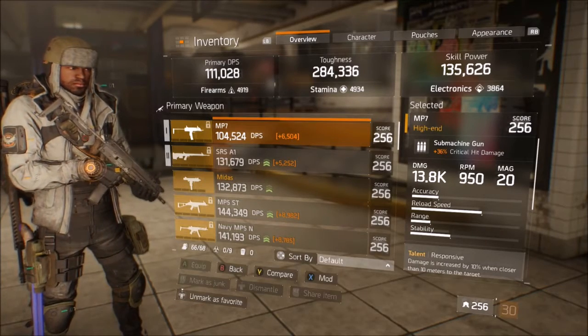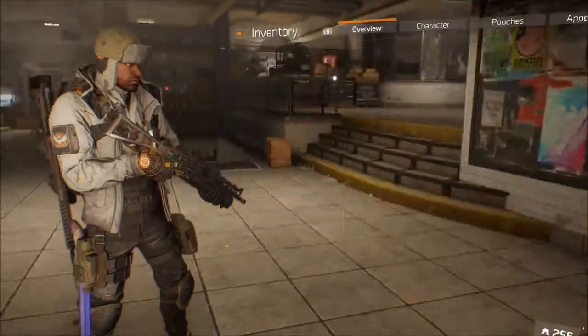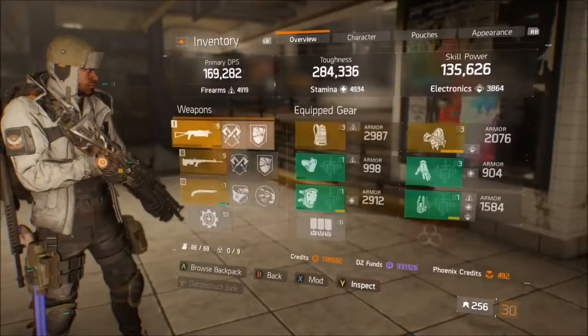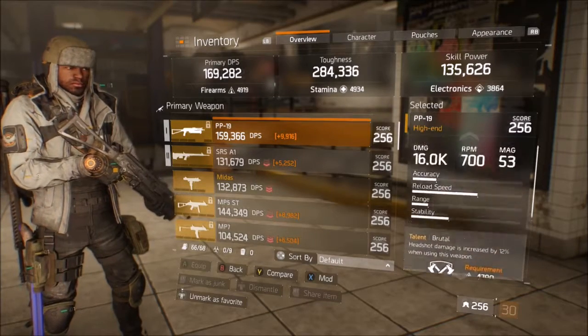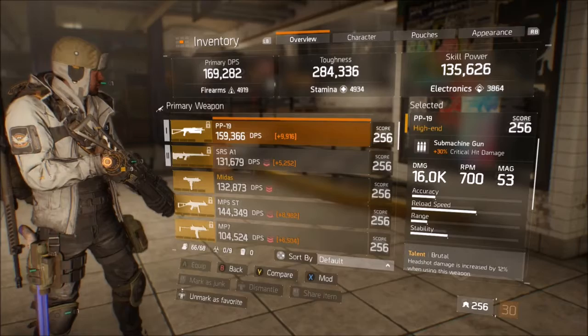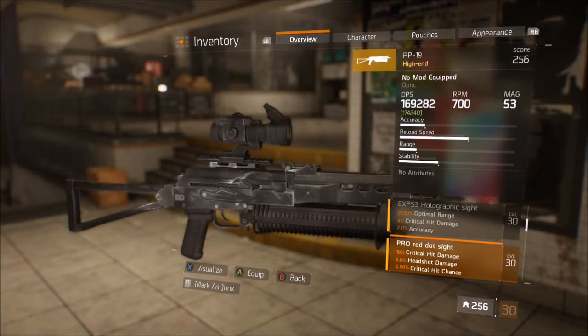The PP19 has a huge mag size and decent RPM, but the accuracy is absolutely terrible. The bloom effect when you shoot causes the reticle to get really wide and inaccurate, which really hurts in long gunfights, especially when people are hip firing. Even for PvE the reticle gets way too large — there's too much to fix on that gun to make it work.